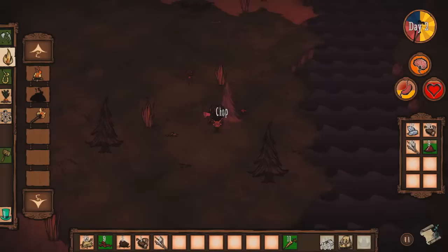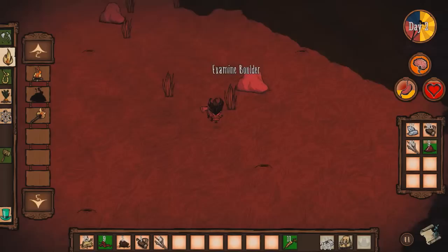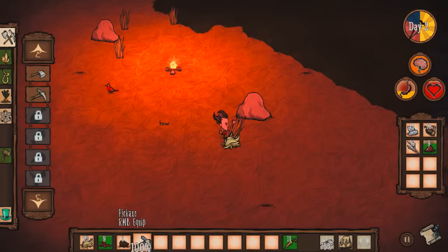You can also play with different characters which have different traits. This is the gentleman explorer. Here's a boulder — this just took a fire here. While we mine these, let's equip our pickaxe. And we'll mine this.